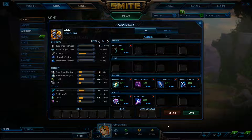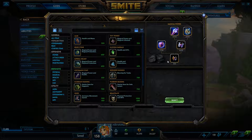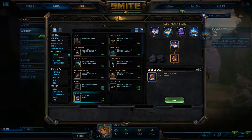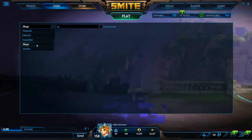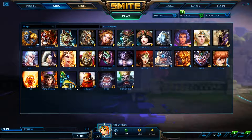Overall, that Agni build has good sustain where he normally lacks it — strong early game with Bancroft's, a little cooldown from Spear of Desolation plus pen, and Spear of the Magus for penetration. If they don't have healing you can swap in Soul Gem, Book of the Dead, or Soul Reaver — all strong options. Book of the Dead is more defensive, Soul Reaver more offensive. Moving on from Agni, let's go to Thoth.